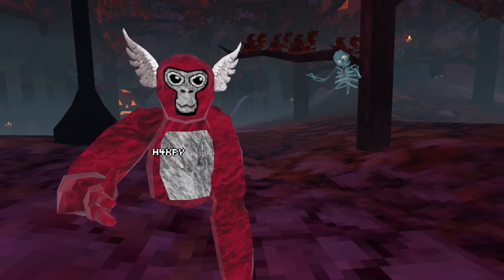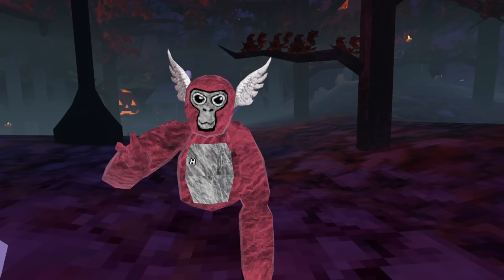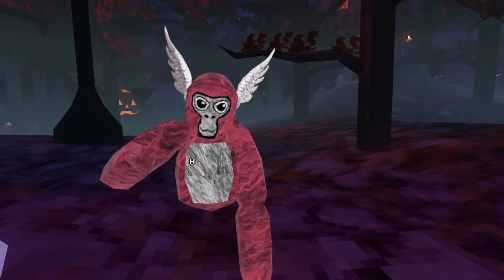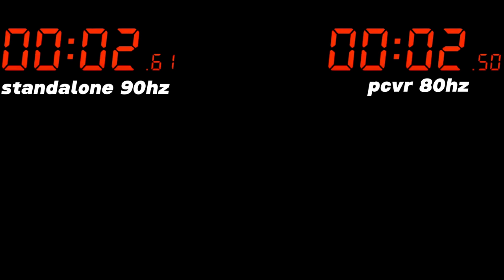Now I'm on standalone to show you what the run looks like on standalone. Quick disclaimer: it looks like PC won by 10 milliseconds — 250 vs 261. Standalone was on 90Hz and PC VR was on 80Hz. The run looks different just because of the headset, and since 90 and 80Hz is a big change — just like 60 and 72 — it's no different. Just because they look different doesn't mean one's faster than the other. The standalone run still came very close to PC VR speed, which proves that Quest physics are fixed on Steam and Steam is no longer an advantage.